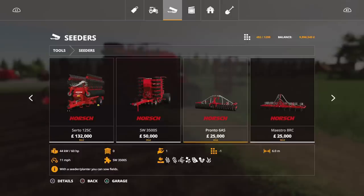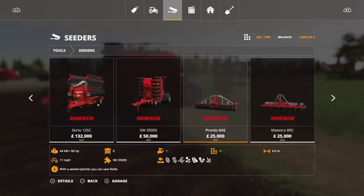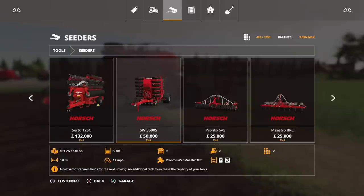The Pronto is only 14 slots, so you'd have to have a combination of both. The Maestro will do your corn, sunflower, soybean, sugar beet and cotton — that's your planter option. It has got a 500 litre capacity, but the Pronto doesn't show an option for capacity. So you do have to have the SW 3500S to be able to run seed through it.